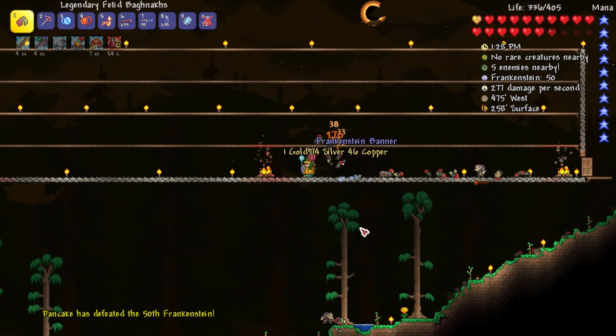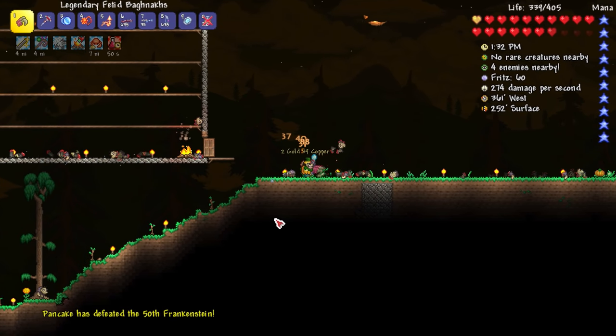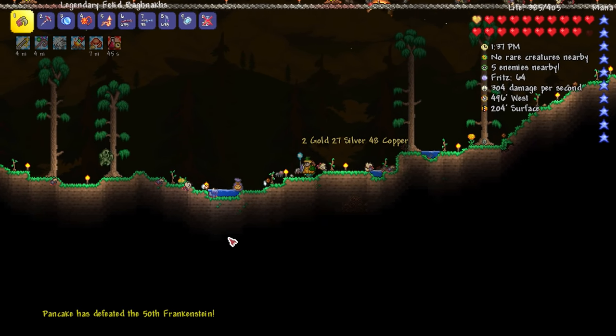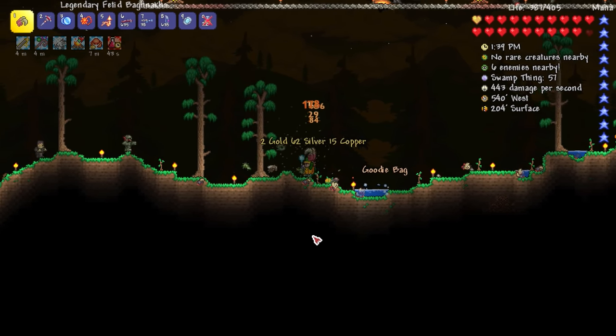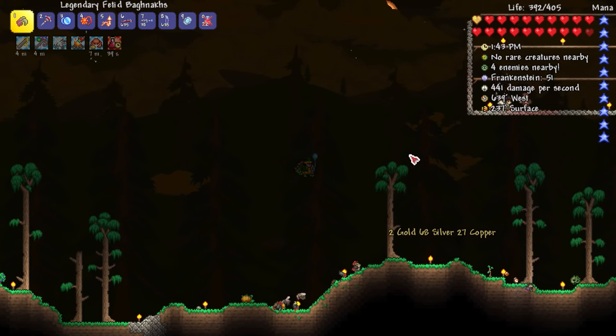We still take pretty good damage from these things — we need to watch out. The small amount of damage these guys do adds up. But we're still basically full health right now, which is good. I keep looking at my health but also looking for rare creatures like the Eyesor because I want to see what that is.